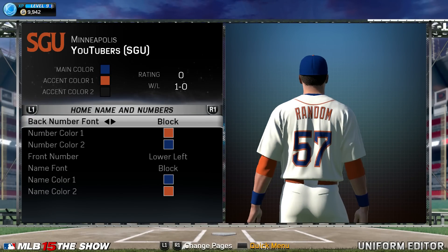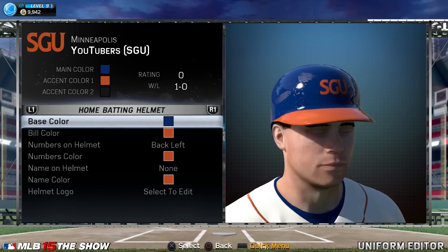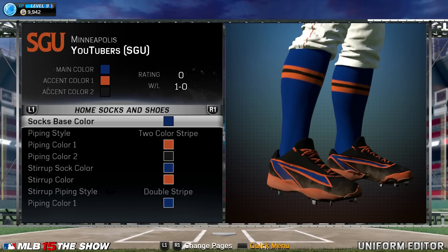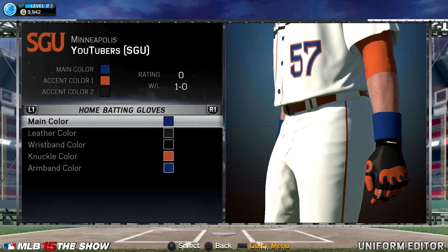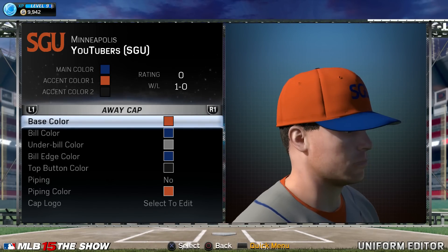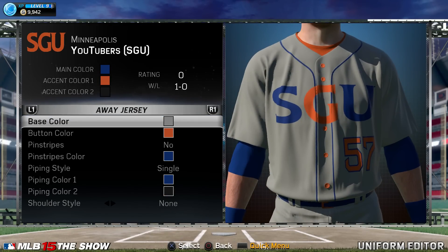It's much more of a legit ultimate team feel, so the SGU, or Minneapolis YouTubers, get their new look. You're seeing the home uniforms here and then we'll pan on over to the road uniforms next. I went with the script 'YouTubers' at home, keeping with that blue and orange theme with my logo's colors. It's too bad you can't import your logo directly — like the logo you've got on your computer — because I'd love to have my SGU logo like I've put into the WWE 2K game.